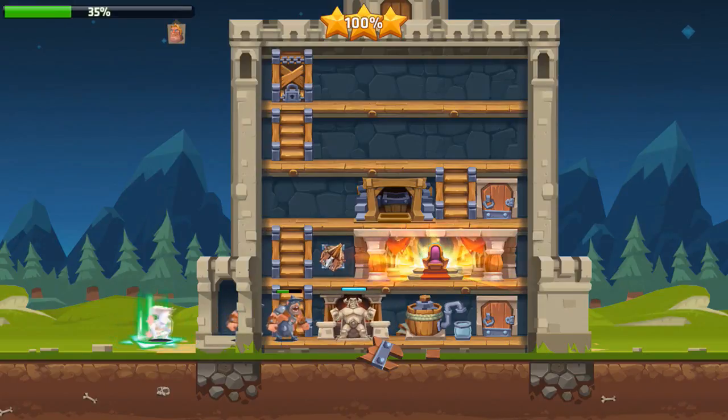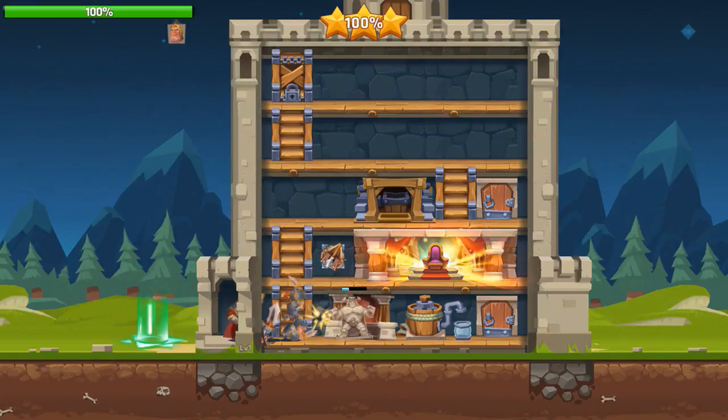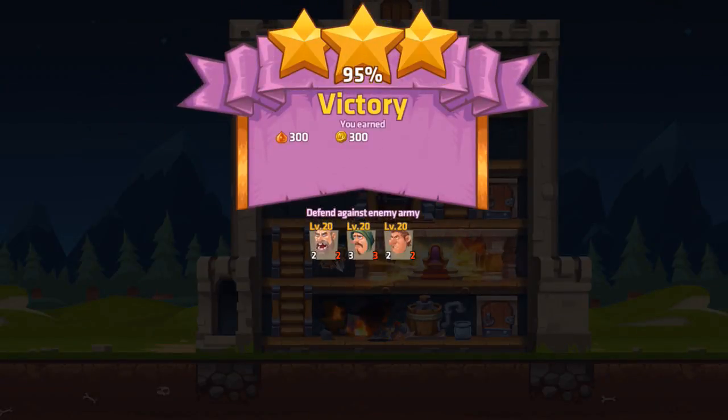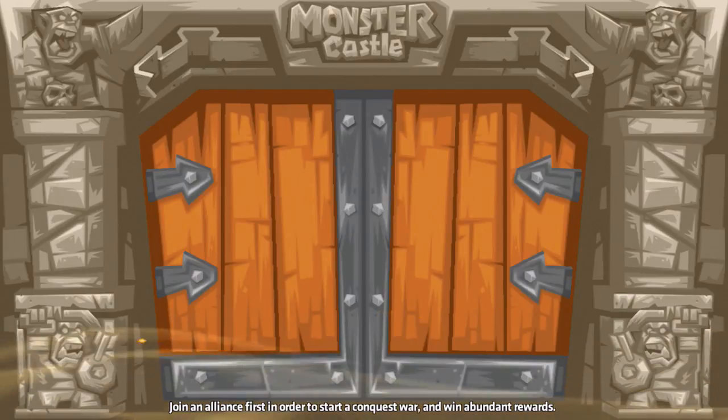Here comes our opponent and look at that crossbow taking them out — two down already. They are doing some serious damage to our defenses, but the crossbow is slowly working through those troops. It's targeted their boss character — the bad guy — and now taking out the rest of his troops. That's a 95% victory, giving us 300 gold and 300 of something else.